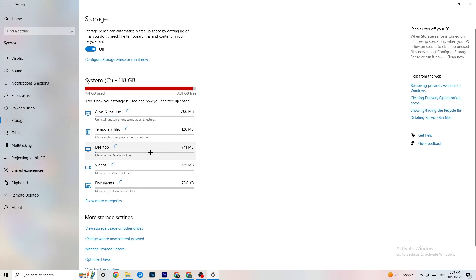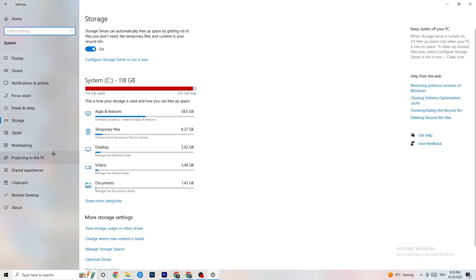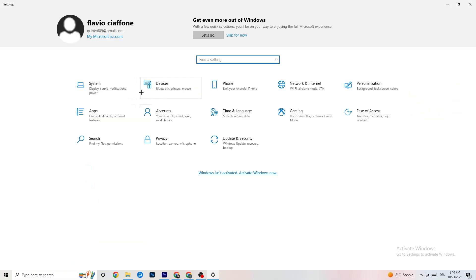Go to Storage in Settings, click 'Configure Storage Sense,' and run it now. Click 'Clean Now' — this will clean every single trash file currently on your PC. It takes a little while, so just let it run.